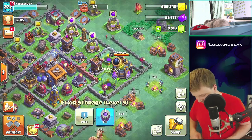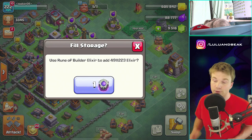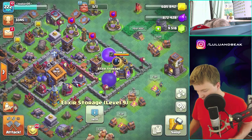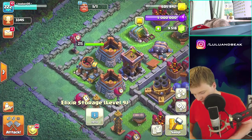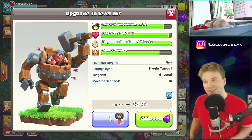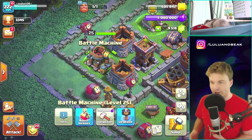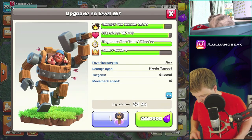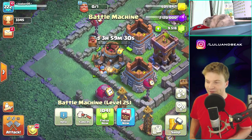Alright, here we go - Rune of Elixir! We'll probably do two today, we'll just see. I've got a Book of Heroes so boom - this is going to be a little inconvenient because it's a little bit over half of the storage. I guess we're going to have to do another rune or something. Boom - yes, look at that builder man, he's so funny!